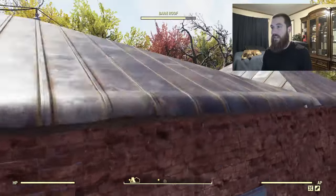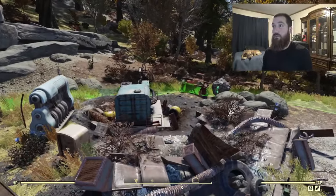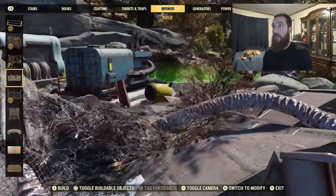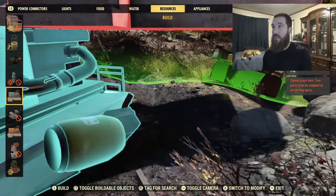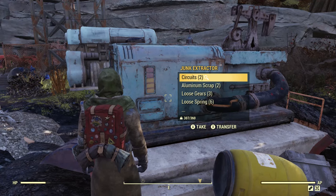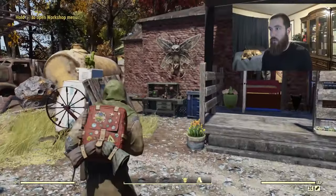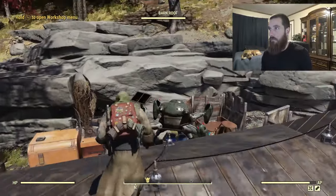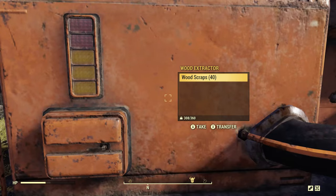All right, so here we are at the location. The reason why this spot is such a good spot is because you can place a junk extractor here. If you go to your resources, you'll notice a junk extractor is available to place right here. You can also place a wood extractor here, which picks up 40 wood from the wood extractor over time — it slowly generates wood scraps.